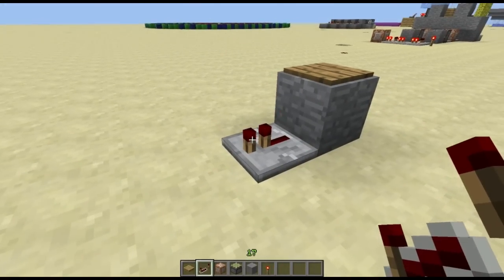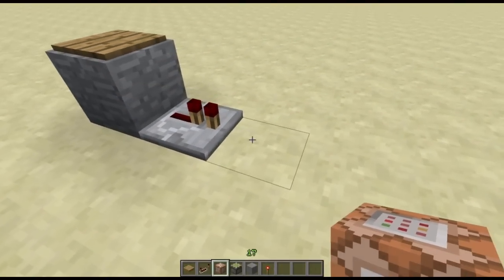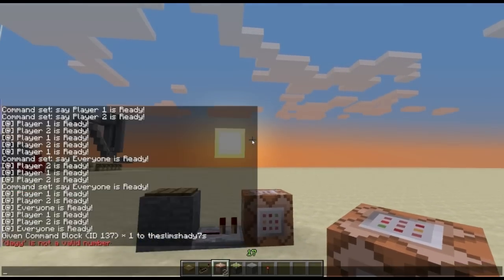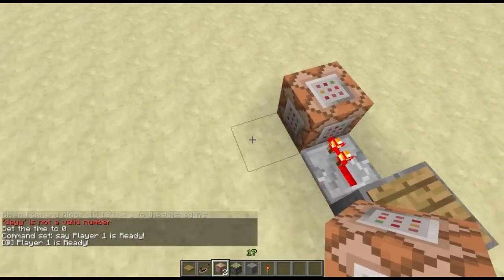Alright, so now what we're going to do is put the part where it says player 1 is ready. To do that we're just going to put a command block which is ID 137. You can get that by typing this command. So now you're going to open up your command block — it's basically like command prompt. All we're going to write here is 'say', so it's going to tell it to say it out loud. Say player one is ready, like that. So then when we step on it, it will say it.